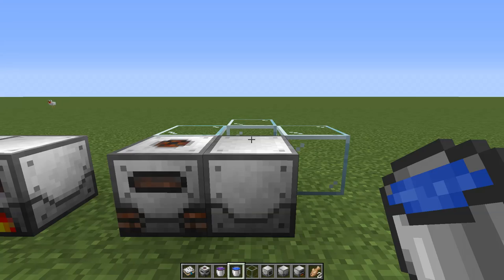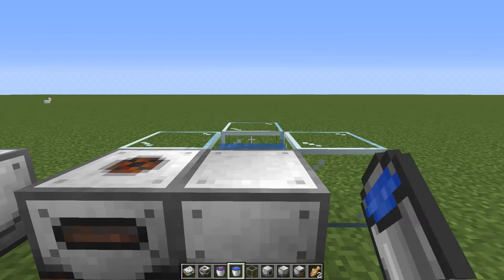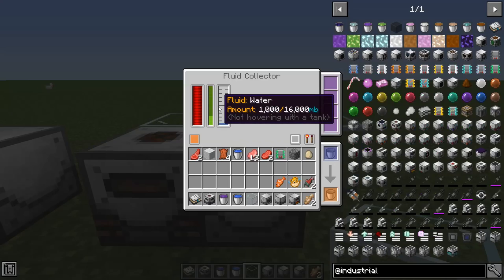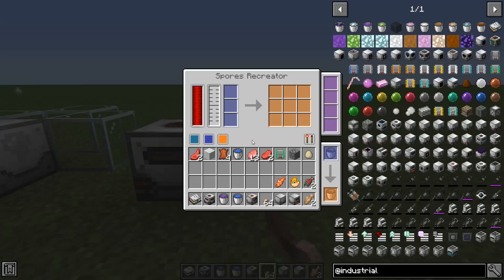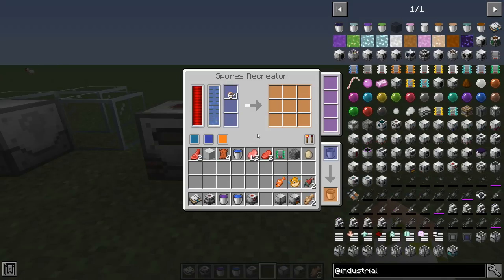The fluid collector simply collects whatever fluid is placed in front of it - toss down some water and it picks it up and holds it in its internal inventory. If you're a fan of mushrooms, the spores recreator duplicates whatever fungi you'd like. If it's an overworld fungi you supply it with water; for nether fungi you give it lava. We'll put some water in there and it duplicates these brown mushrooms for us.